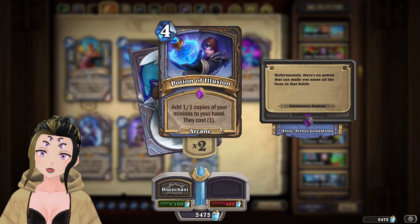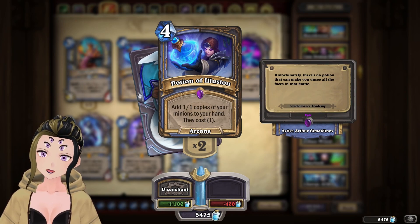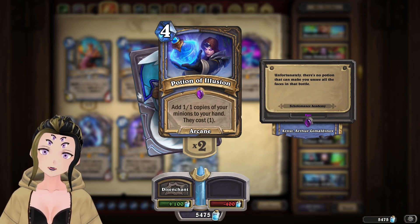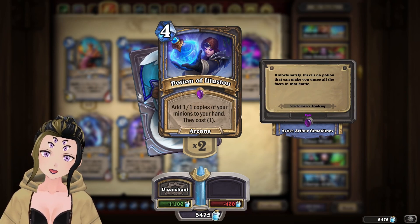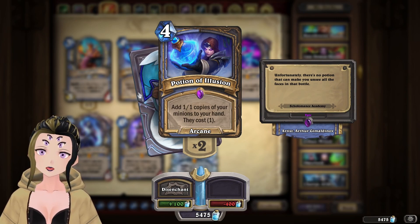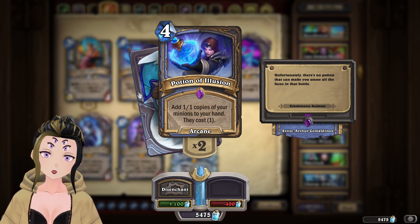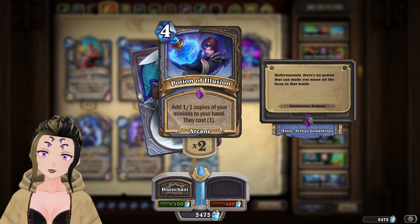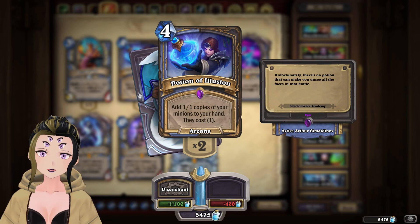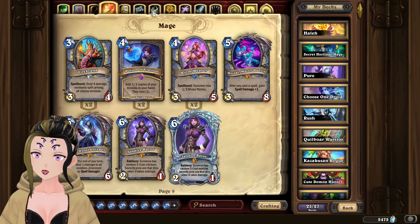Now for one of my favorite cards in the entire set — a card I always try to include in a deck but it always backfires or is a little too slow: Potion of Illusion. This is one of those cards that's really good in OTK strategies where you can duplicate it or make it cheaper, but because it's a four-cost card it doesn't really see play. It's way too slow — by the time you get it online with your big minions, your opponent is probably going to kill them before you can use it, unless you have ways to cheat mana. Until very recently there weren't many good minions in Mage you'd want to duplicate anyway.